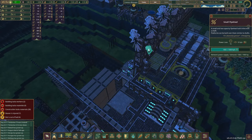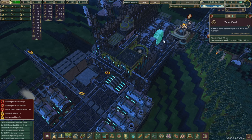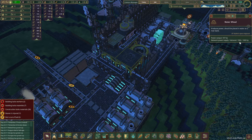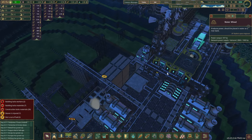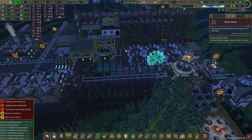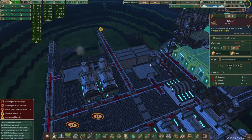Another problem I noticed is the power. The supply is already lower than the actual demand — and that's during nighttime. There is only one building that still runs on the beavers and not on the pots, so maybe the nighttime doesn't matter as much. Over here, we talked about adding some more power — just a ton of logs yet again.